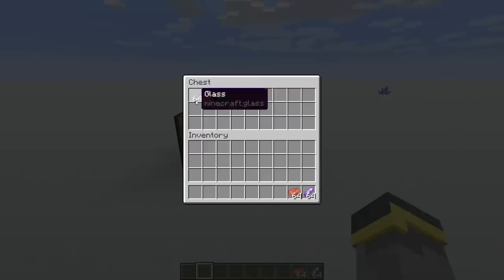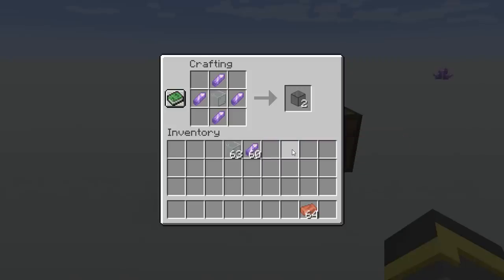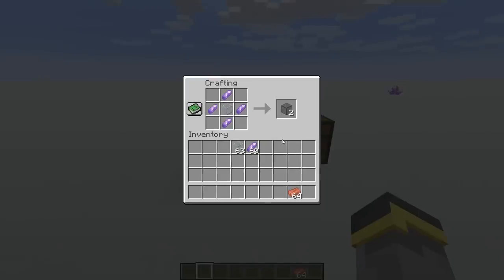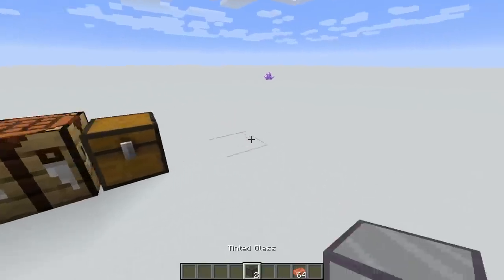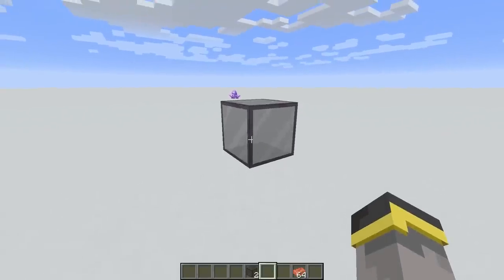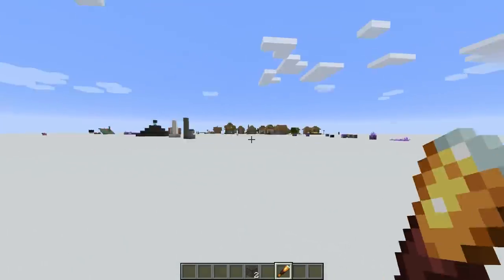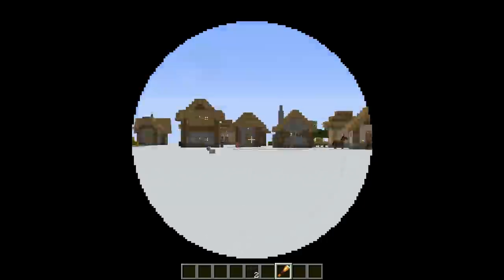The amethyst shard is currently used to craft three things. Thing number one we've already talked about - the amethyst block. Thing number two involves glass and it's really, really cool: four amethyst shards and a single piece of clear, unstained glass in a crafting table creates two tinted glass blocks. Tinted glass is basically glass that doesn't let light through - really cool. Finally, to craft the third thing, you will need two copper ingots and one amethyst shard placed in the crafting table - and boom, spyglass. With the spyglass, you can see so far. It's amazing.